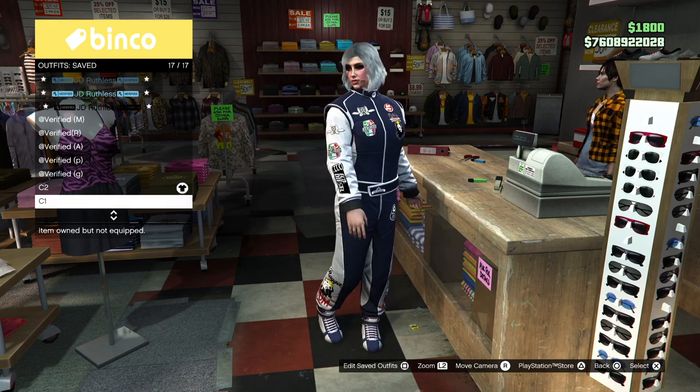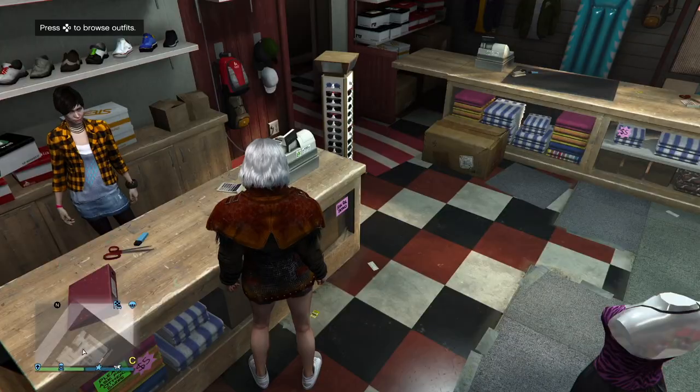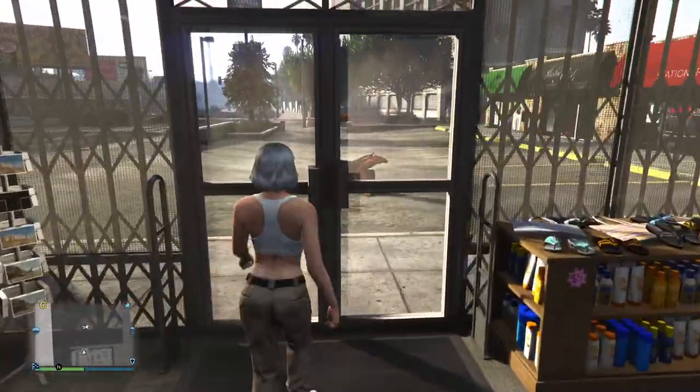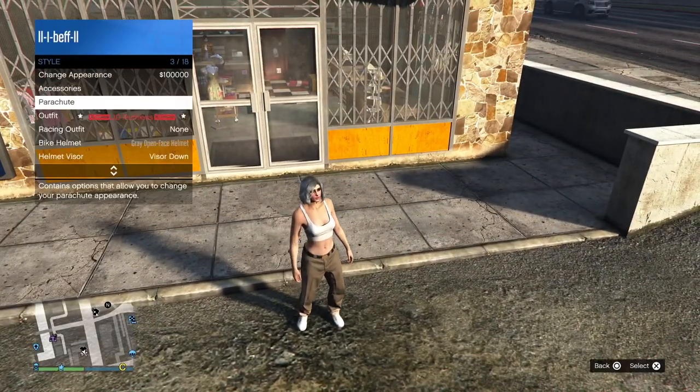This is how your two outfits should look like. Next, put on this standard outfit and go outside. Now put on a parachute, then take it off to trigger a game save.